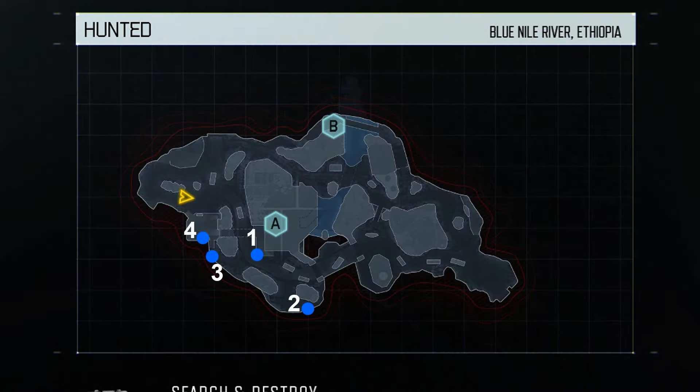We're going to start off here on Hunted with the defending side. There are four spots as labeled on screen, and I have them labeled from easiest to hardest — starting with number one being the easiest, moving on to number four being the hardest.